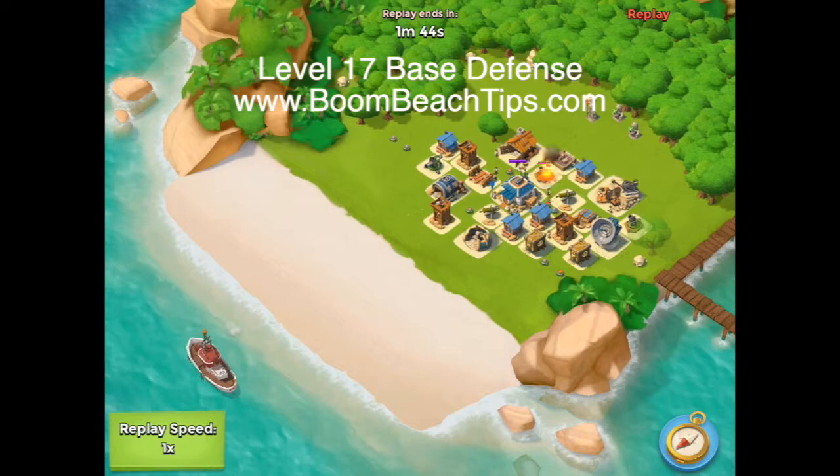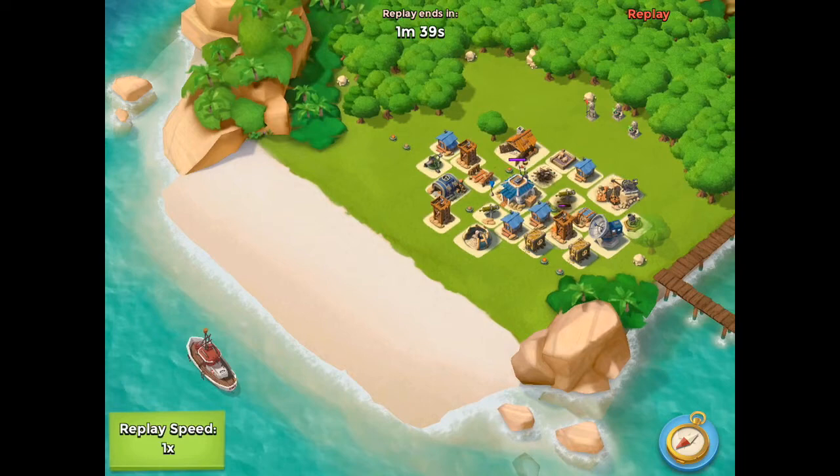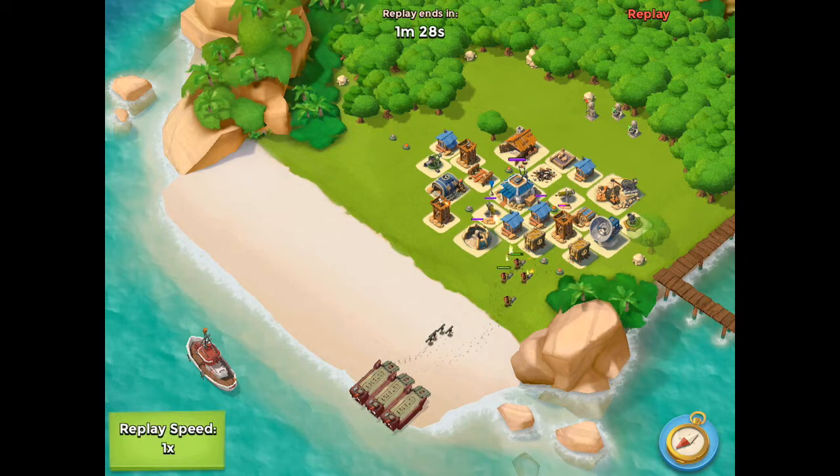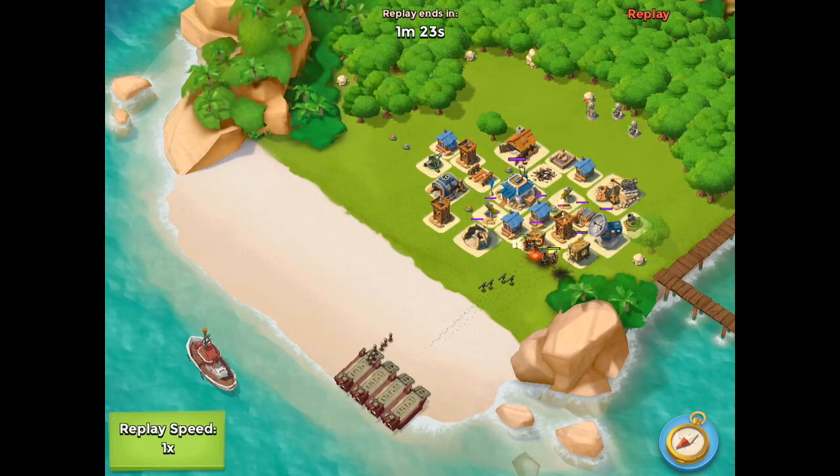Boom Beach tips — home base defense level 17. I don't like this guy's troop composition. If you're going to attack you should either go all bazookas and heavies, or a bigger mix of riflemen. Don't mix some riflemen and some bazookas, because watch what happens — his bazookas are going to get picked off by the sniper tower. That's kind of how I've got my base set up to crush stragglers fast.